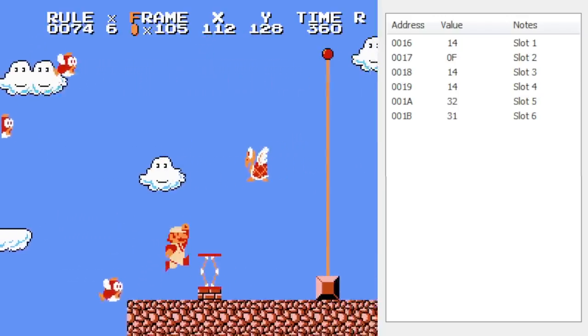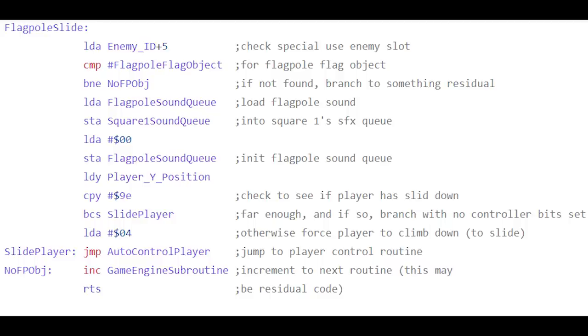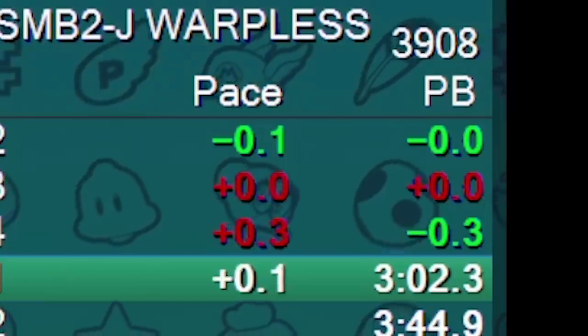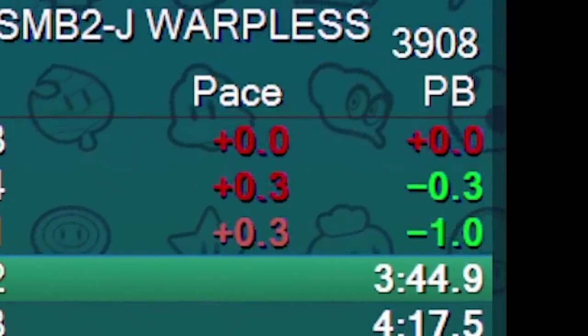The developers likely knew this could theoretically happen — they did put code in here that checks to see if the flag is found in slot six, and if it's not, it skips ahead to the next routine. In other words, it tells Mario to just jump off the pole and go to the castle. This saves 0.7 seconds, which is pretty significant in a game like this — so can it be done anywhere else?